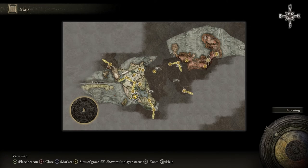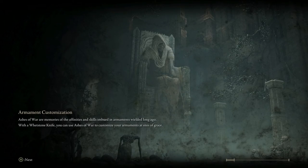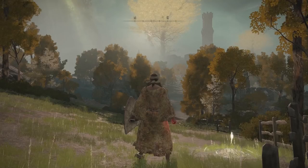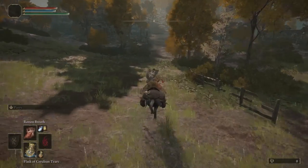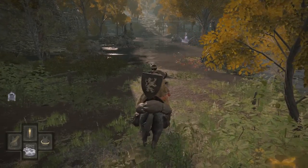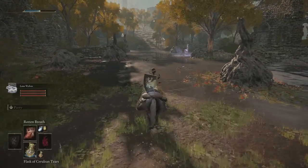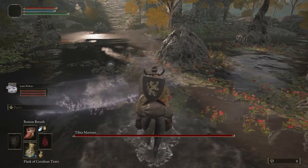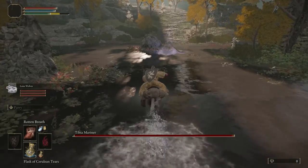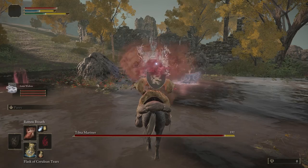Next step is going to be to head over to the Summonwater Village Waypoint and take out the Tibia Mariner boss. The Tibia Mariner boss is very easy. You can fight him several different ways, especially if you use your Summons. Very easy boss. You can basically ignore all the adds and just take him out. He's going to drop the Skeletal Soldier Ashes, which is an awesome summoning ash right at the beginning of the game.